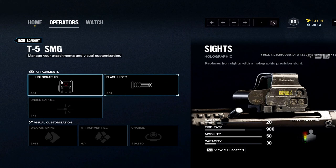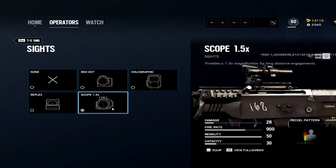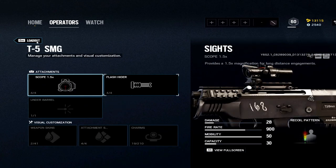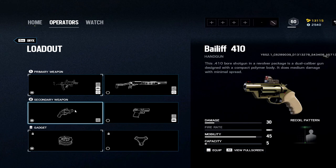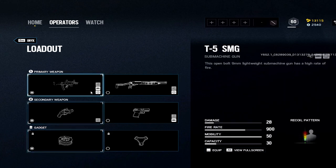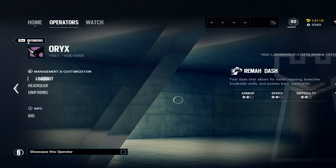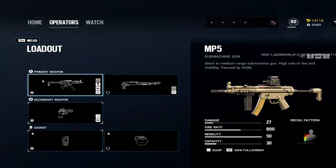Oryx: snatched a pretty good weapon — the T5, taken right from Lesion. Interestingly they gave him a 1.5x, which makes Oryx a little more interesting. Still a trash operator but if you wish: T5 all the way. T5 is the best SMG in the game. Bailiff for rotations and hatches, then barbed wire. I think he needs a rework — his gadget is so loud and noisy that in any competitive scene he just gets slapped.